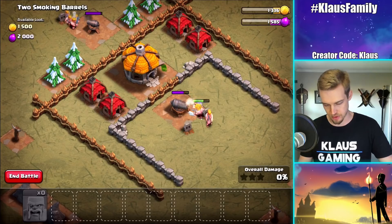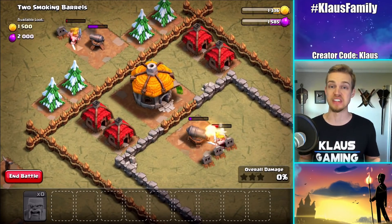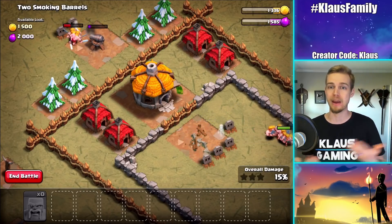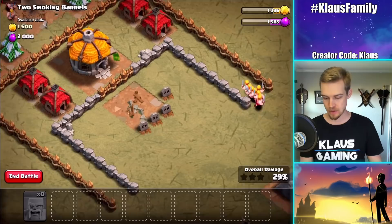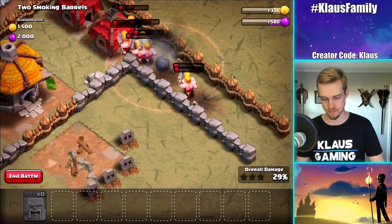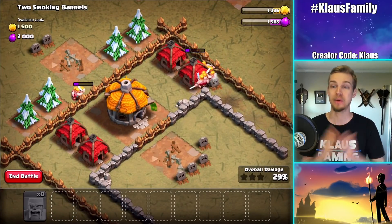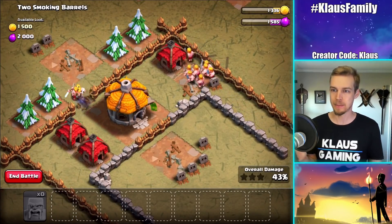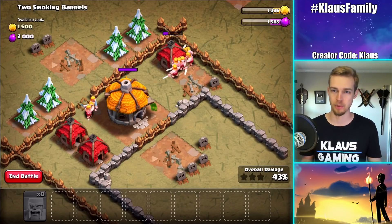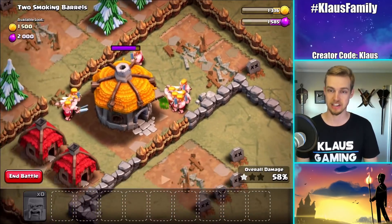There are a few more over there. So what this is going to do is allow us to take out these defenses early, and then we can just sit back, relax, and let our Barbarians do the work. The problem is going to be this right here - these Barbarians are probably about to die. Wow, they did survive! Oh my goodness - we get more loot! Okay, so we've got loads of loot. This is a great thing. Hopefully we don't run into more traps because this group of Barbarians are all about to die. Looks like we're clear. Very good.